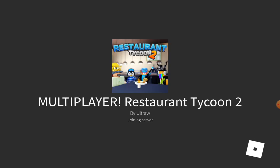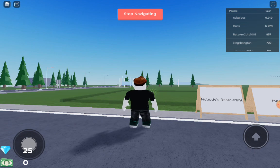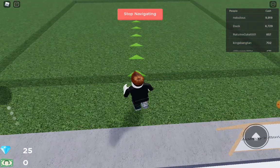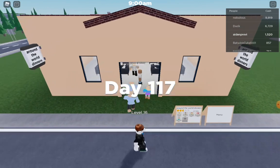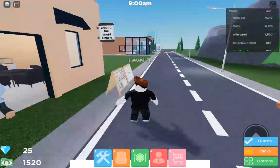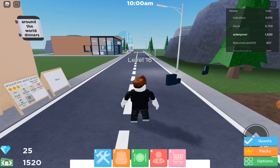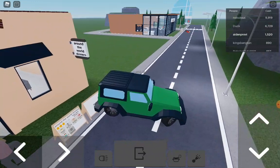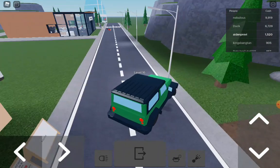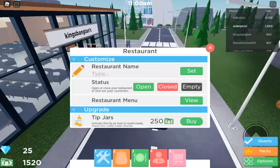And there it is — multiplayer Restaurant Tycoon 2. Now let's get to the actual new update, because that was a bit of an old update from like two weeks ago. I forgot to tell you guys, I didn't do a video about it. Let's load day 117 — let's grab my car from backpack, vehicles, and spawn it. Let's go to the nearest restaurant and I'll show you the new update.